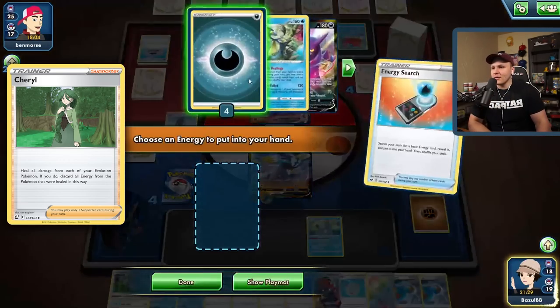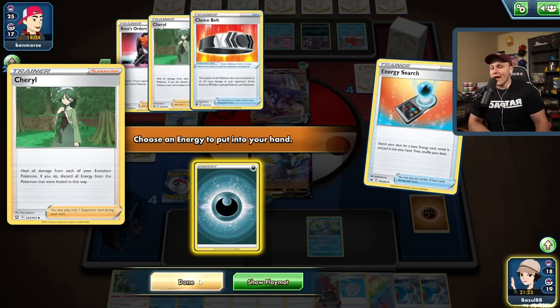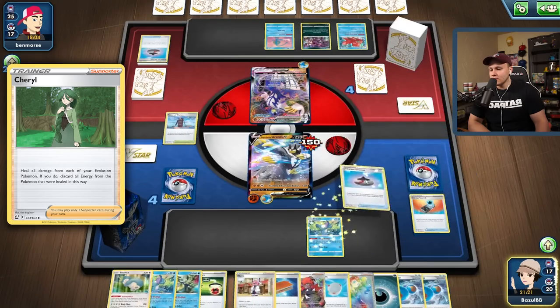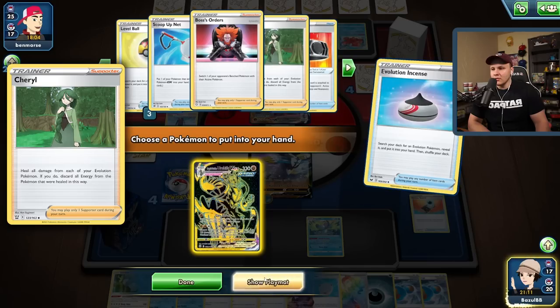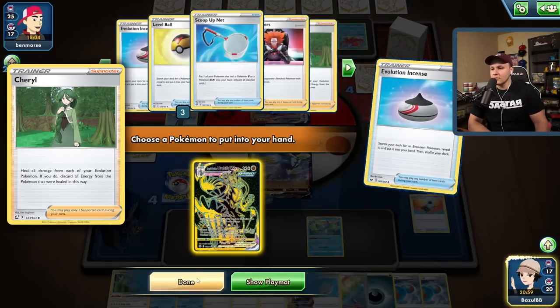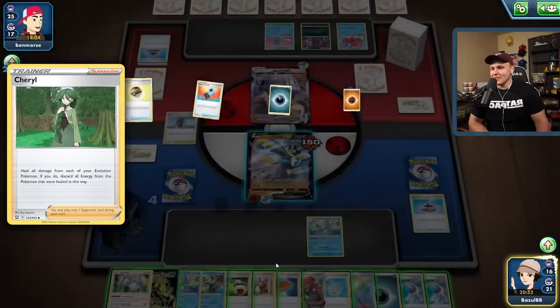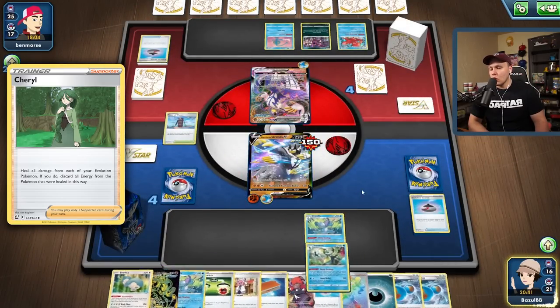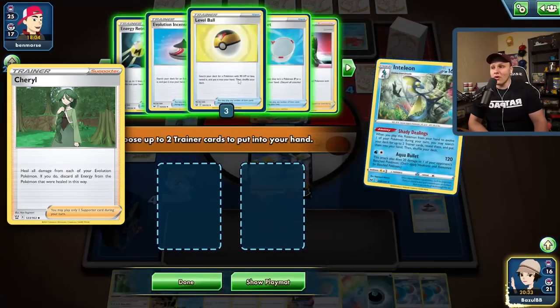Let's start thinning out the deck a little bit here. There's the Cheryl — I could go for the Cheryl play. Evolution Incense gets us the VMAX; they can probably pull off a G-Max Rapid Flow next turn but couldn't KO my active. I could retreat, net, Boss KO Manaphy... maybe that's the play. This is so tough. I could Boss KO Manaphy, or go for the Cheryl play, but then they can Gale Thrust me and if they have their Choice Belt I would lose the game.